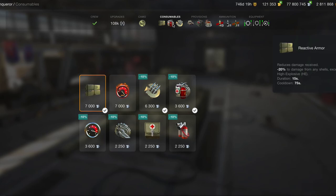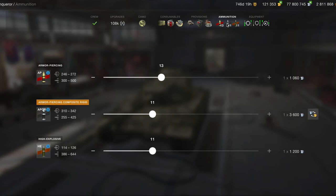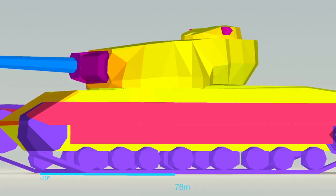My consumable loadout uses reactive armor, adrenaline, and the multi repair kit — I don't need the speed boost. For provisions I use crew skills, cup of tea and cake, sandbag armor, and extra crew provisions. For ammunition I haven't got much APCR — don't need it. For standard equipment I don't use a gun rammer because the reload time is good enough to manage; I just want that extra penetration even though penetration is already pretty good.